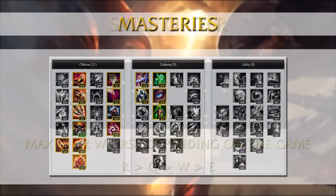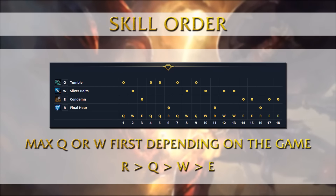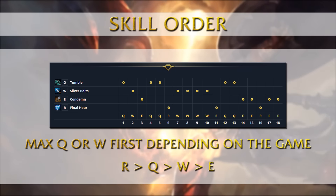For the skill order it always goes Q, W, E at levels 1, 2 and 3, but the skill order depends on the game — usually on the enemy team matchup, on the composition, how much you need the Q tumble or the max percent true health damage from the W. A Q max first is of course fine, a W max first works just as well in some cases, and E is maxed last always. But you can also do a mix — for example, if you need some points in Q for dodging skillshots, you can put 3 or 4 points into it at level 7 and then max the W.